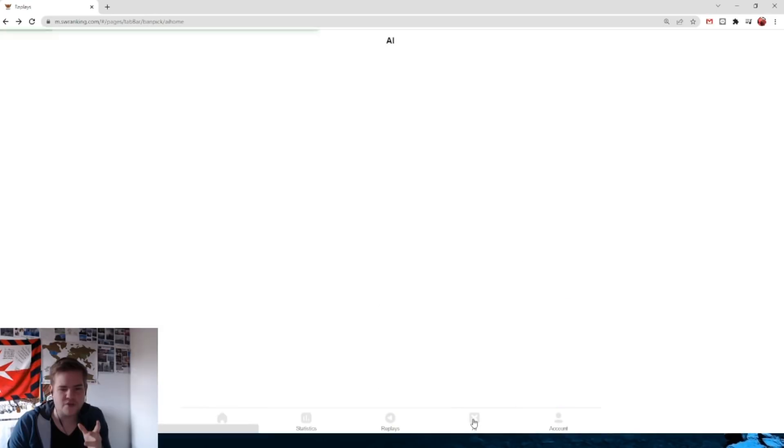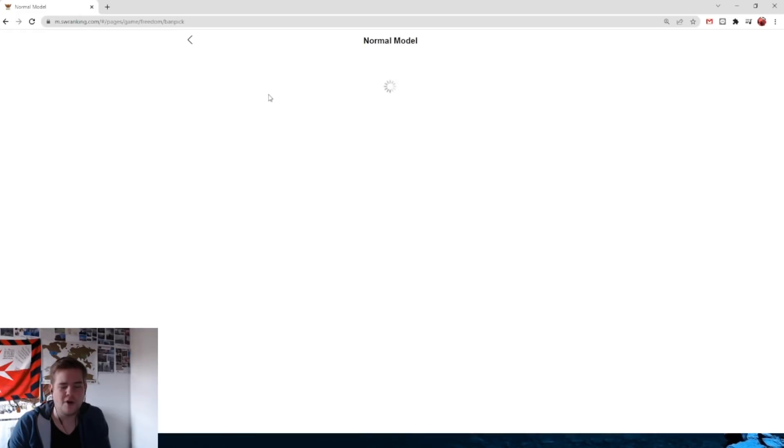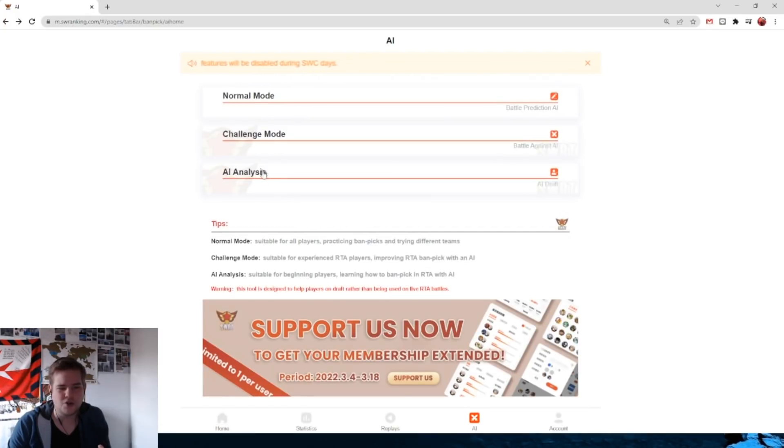Those are all cool things that other websites also have. Now let's look at the thing that other websites do not have. We have this AI that predicts win rates. The normal one is pretty boring — just filling in one person versus another. The ones I like to use are either the Challenge Mode or the AI Analyst.